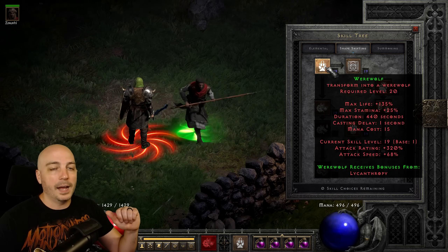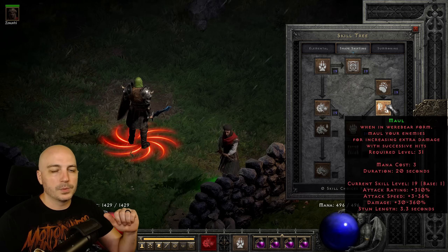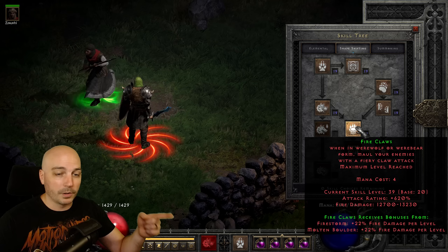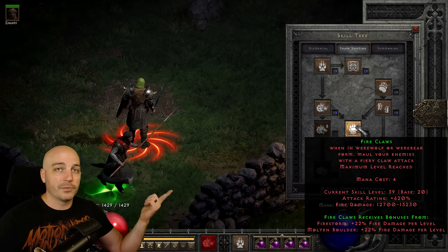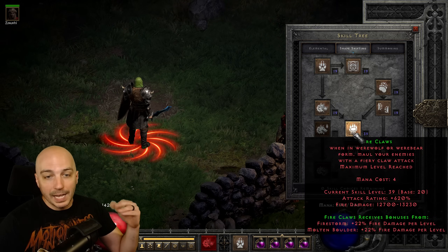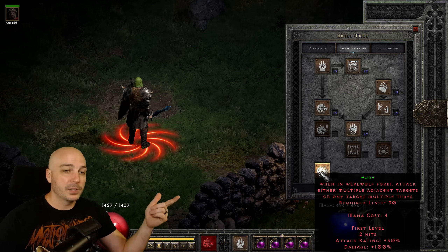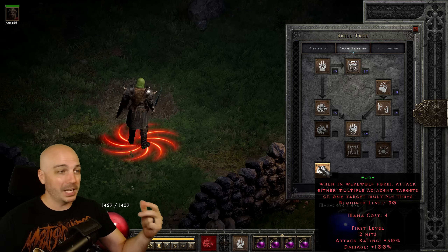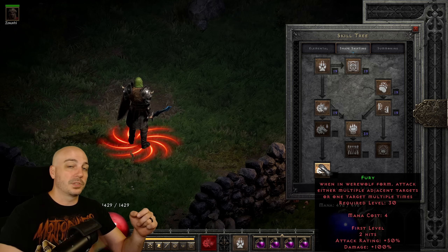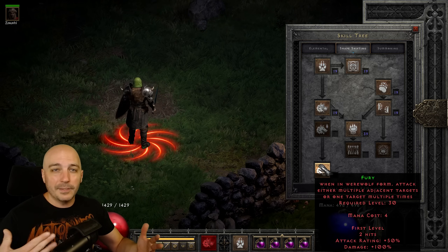Jumping over to the Shapeshifting Skill Tree: we've got one base point into Werewolf, Lycanthropy, Werebear, Feral Rage, and Maul, coming down to Fireclaw where we put 20 hard points. Firestorm and Molten Boulders are synergies for Fireclaw, and conveniently they're also synergies for Armageddon — so they help both skills. We're getting 12,000 to 13,000 damage out of Fireclaw. If you wanted to, you could come down to Fury as well — sometimes people use Fury with pre-buff on-hit gear so they swing as fast as possible to proc things faster. That's another option, kind of up to you.